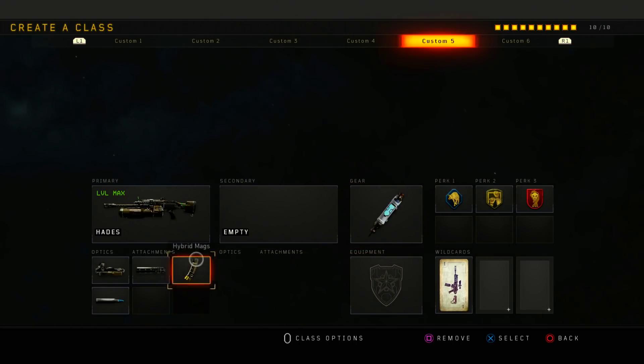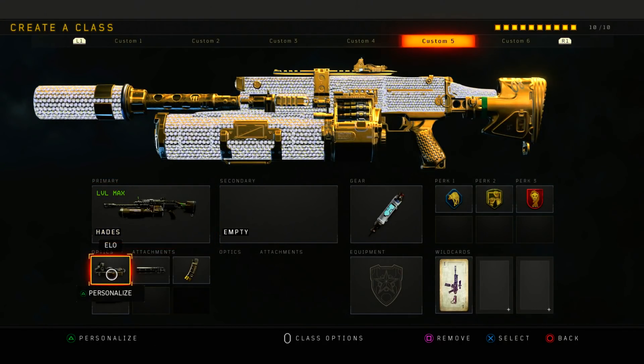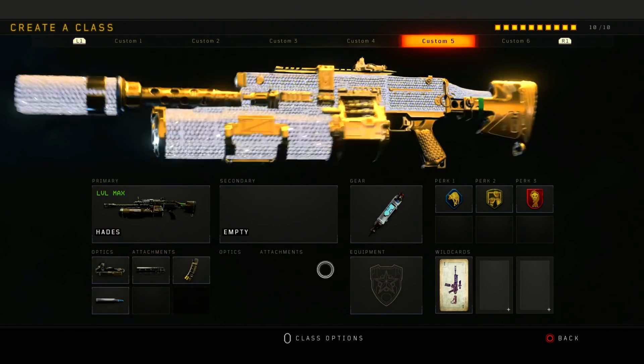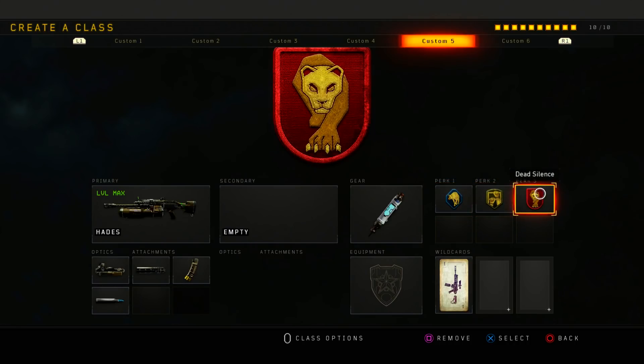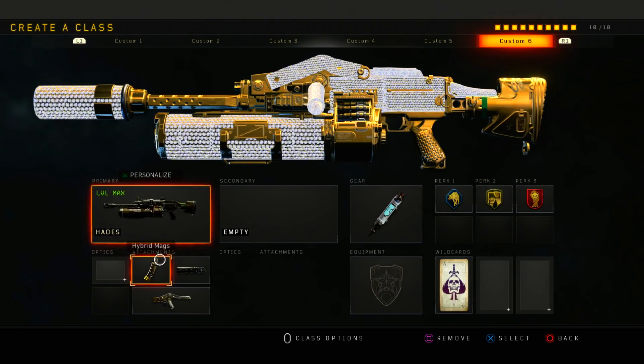Next is the Hades. The Hades is probably one of my favorite LMGs now — fast firing, really good. What I'm running on it is ELO, Suppressor, Hyper Mag, FMJ, Stimshot, Scavenger, Dexterity, and Dead Silence. I actually made two classes for the Hades because it's that good.